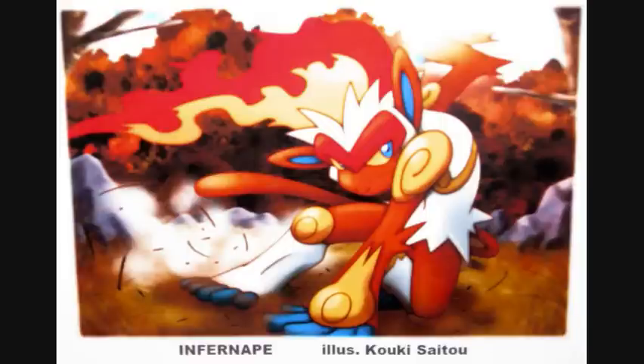252 Attack, 252 Speed, 4 Defense — you're going to want a Jolly Nature. Make sure you have that extra speed to outspeed everything, because Infernape is rather frail. A lot of people like to use this set with a Blaziken, but I prefer Infernape because every time you see a Blaziken, it's almost always going to be Scarf. Every time you see an Infernape, it's probably Banded. So a lot of people won't expect this — you're definitely going to want to use it.